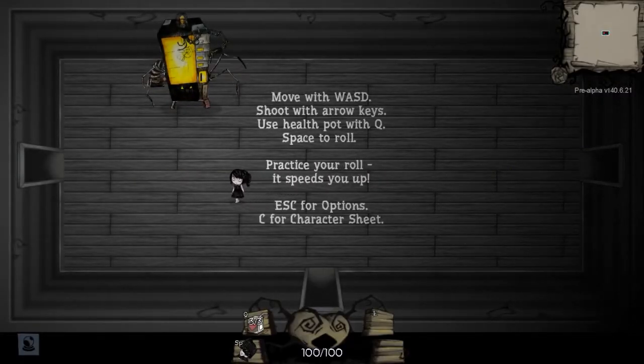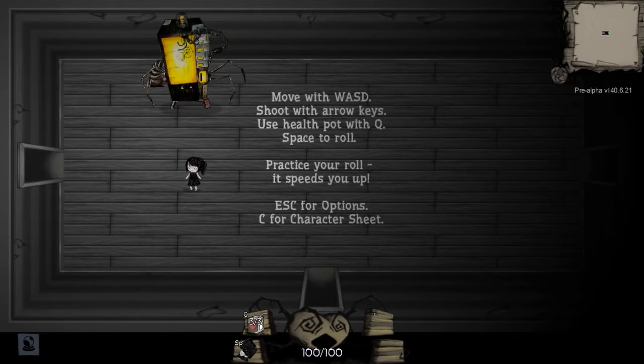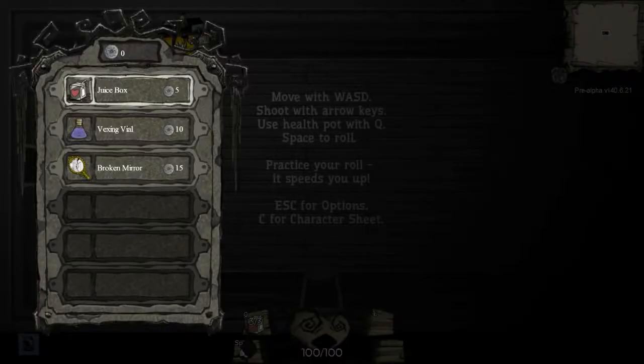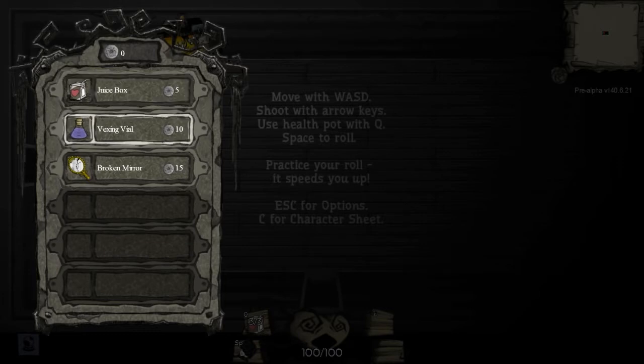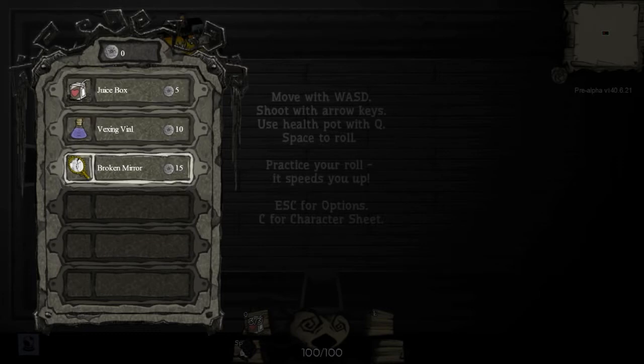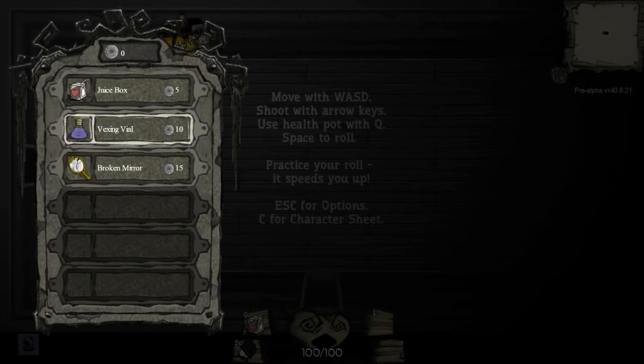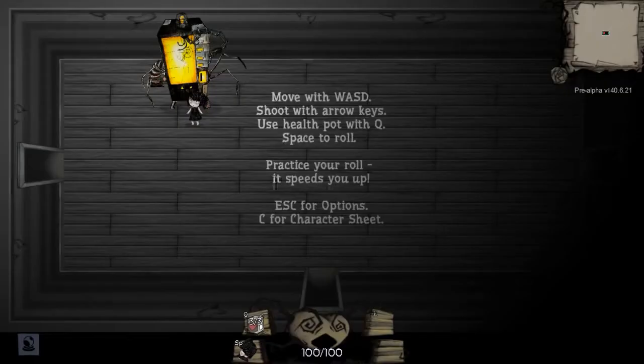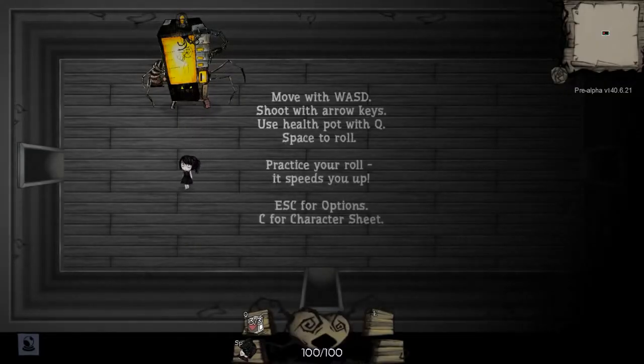This very friendly-looking vending machine is a shop — they've added a shop to the game. The items aren't randomized in the shop now; I do believe they probably will be in the full game. You get juice box, vexing vial, broken mirror — I don't know what broken mirror does and I'm not exactly sure what vexing vial does, but I know what that line of items does and I'll talk about those in a little bit. Juice boxes are your healing potions, so now the coins that drop have an actual use.